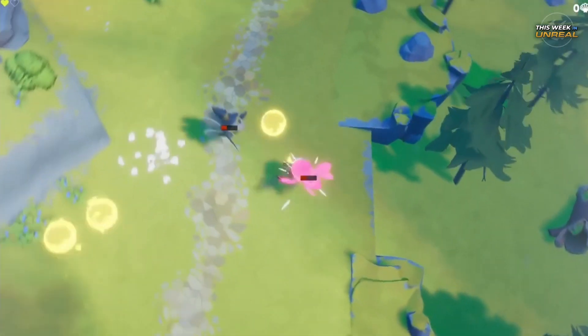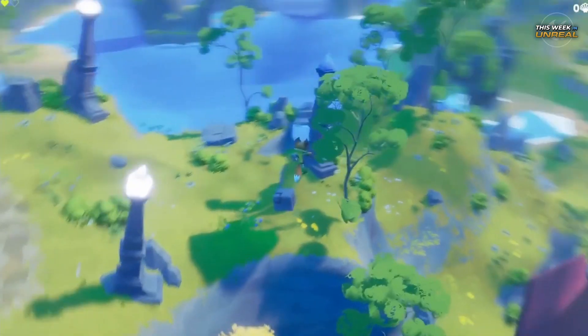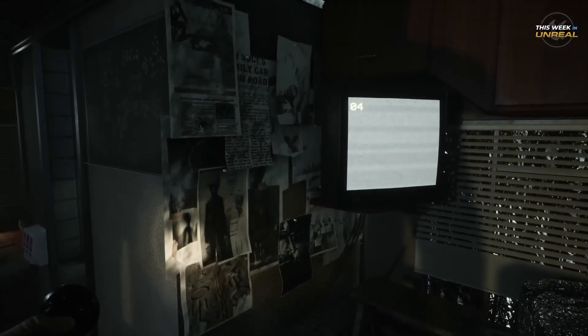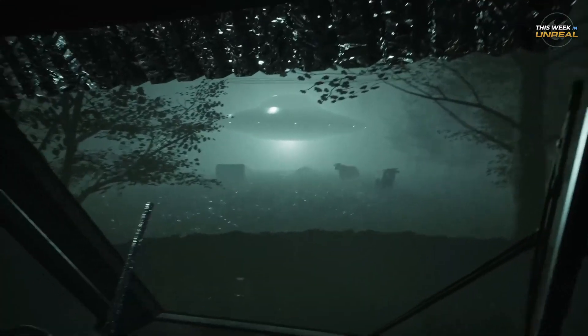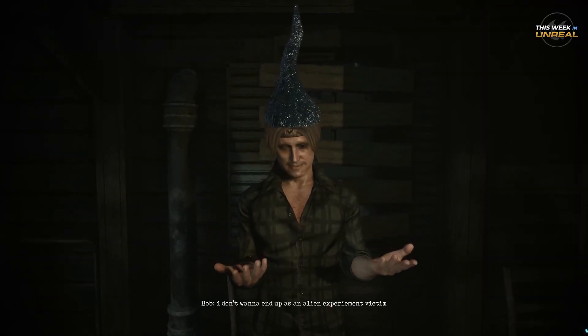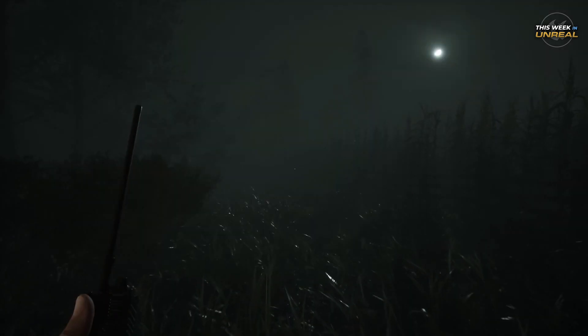Explore secret locations and battle dangerous bugs as you perform your postal duty in Mail Tale. Number 6. The truth is out there, specifically in the atmospheric neighborhood of Grey Hill. Grey Hill Incident is a story-driven survival horror game involving an alien invasion during the early 1990s.